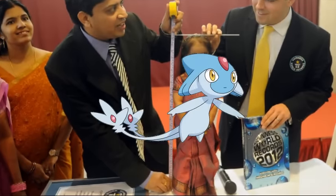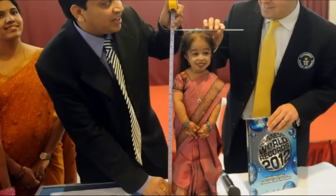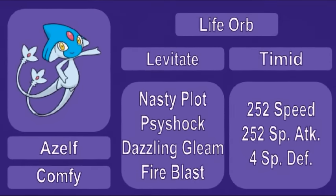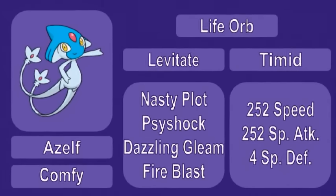Let's get going! First up, we've got Azelf at 0.3 meters tall. This bad boy sporting a life orb and the levitate ability. He's got Nasty Plot, Psy Shock, Fire Blast, and Dazzling Gleam.